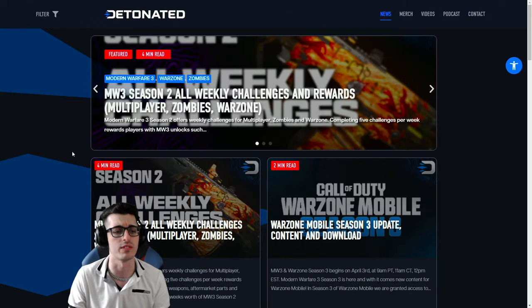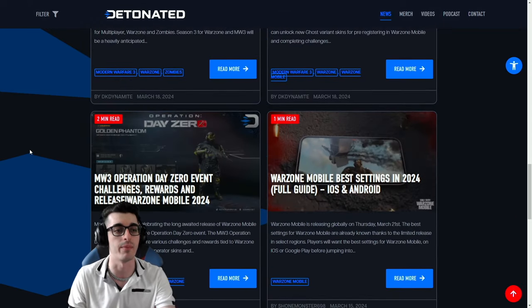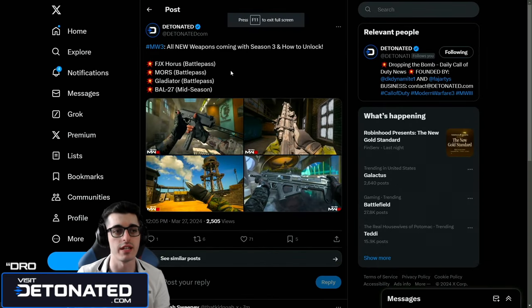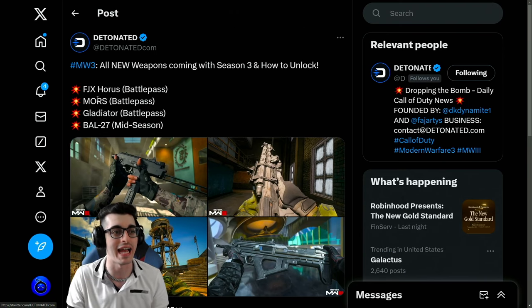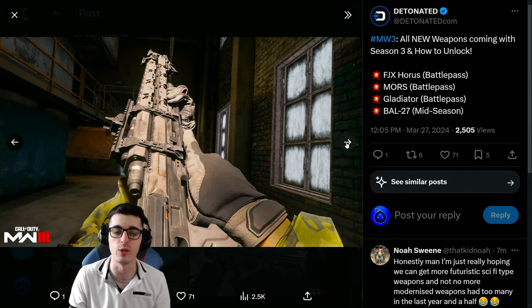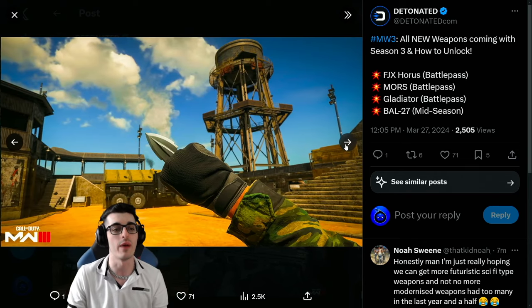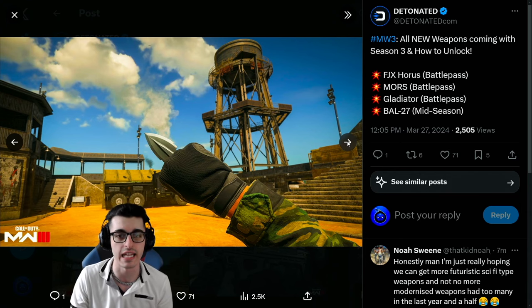There are plenty of other articles going up about multiplayer, Warzone, Zombies, Warzone Mobile, the week 8 updates — lots of stuff you don't want to miss. As of today we got confirmation of the weapons coming in our season 3 battle pass. We have the FJX Horus, that's the MP9 machine pistol — we kind of saw a variant of that in Advanced Warfare. We of course have the beautiful Morse sniper, which is a rail gun, and then we have the Gladiator melee weapon.